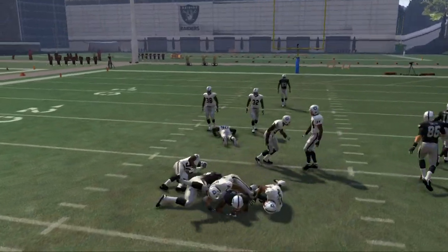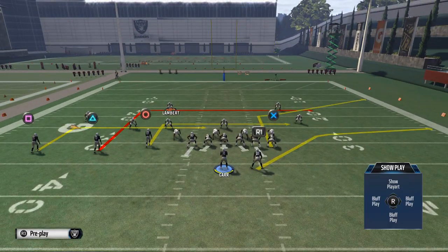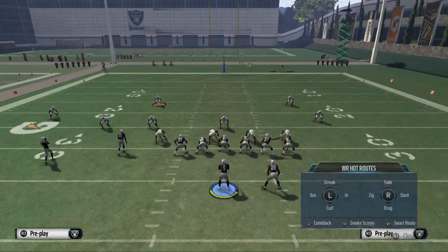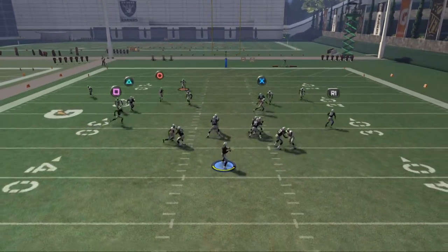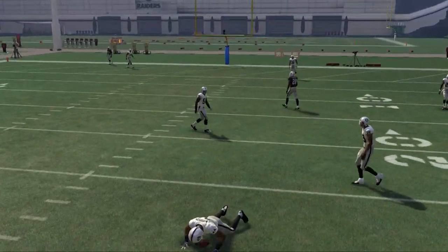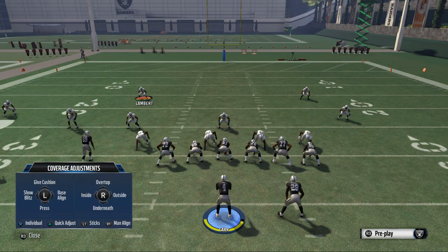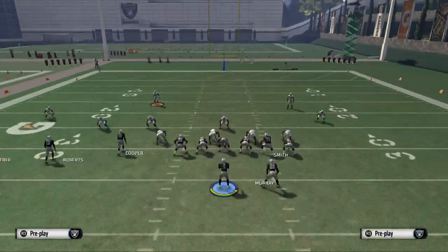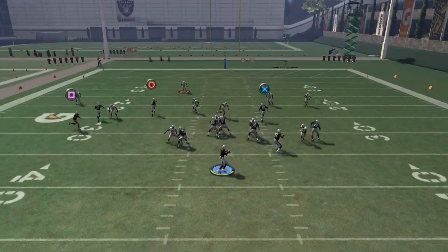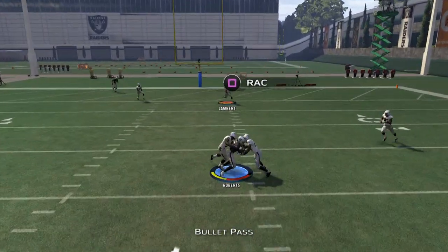Those are a couple of ways you can make this your own. We showed you Cooper's route, so now let's show you Roberts' route. Roberts is going to come across the formation — normally he's not going to be open, he's more of a pull route. But if they go down on the drag and play underneath coverage, Roberts will now be open, and there you see him come open.